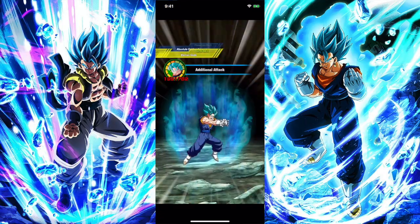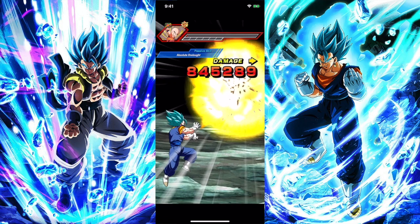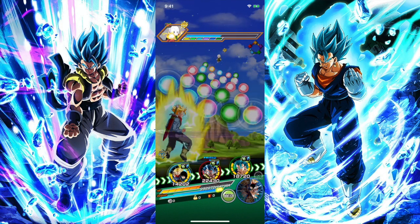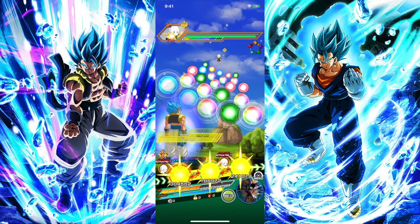We can already use our active skill but I need this guy to build up and get additionals. That's the only thing that really blocks Tech Vegito from being really good — he's so heavily RNG-based. He's got two great chances but they're all dependent on RNG. At least he got two — that's better than just one. My issue with him is that he's too heavily RNG-based, and that's also why I sometimes give STR UI Goku a hard time, because he's super RNG-based.